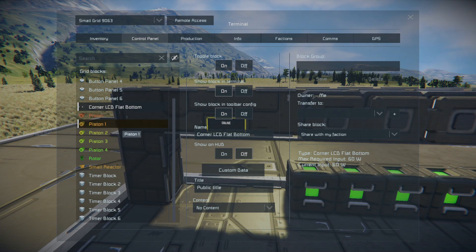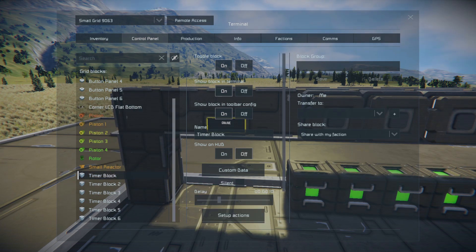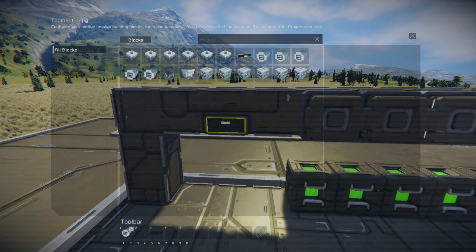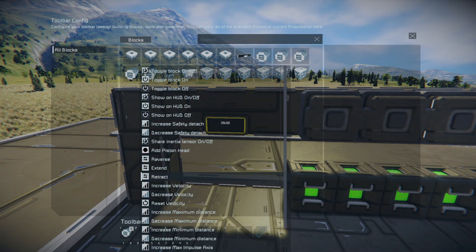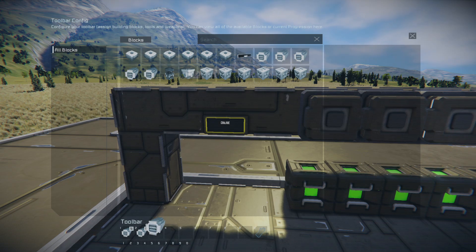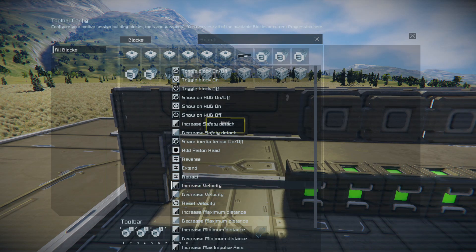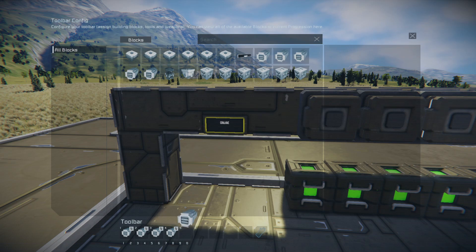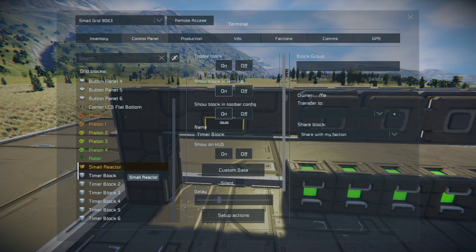All you've got to do is for your first timer block, retract all the pistons. This will be your lowest level, so you want all your pistons to go down — set them all to retract. And there you go, they're all retracting.